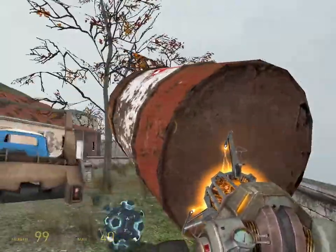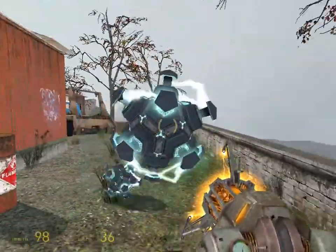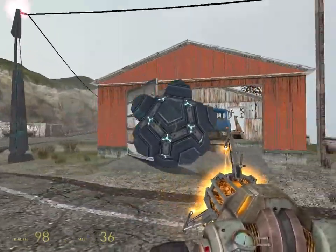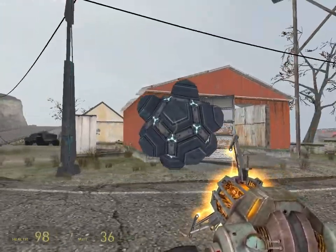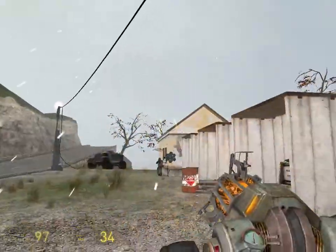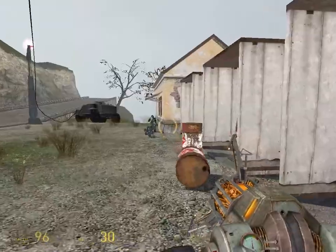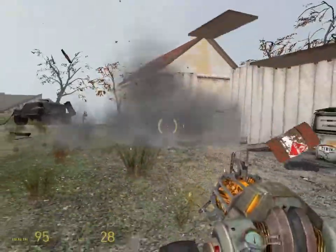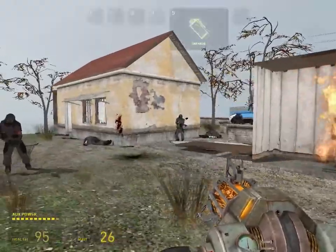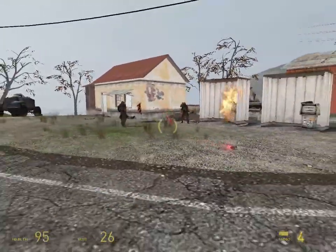Even better, the gravity gun doesn't have any actual ammo source — the only ammo source is the environment itself, which is a plus. Pretty nice. Let's kill some of you guys with your own weapons. Full of mines — if not, then the barrels should work just as well. Just like that. Here, have a grenade.